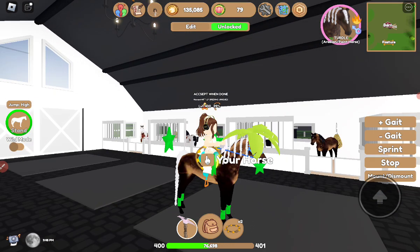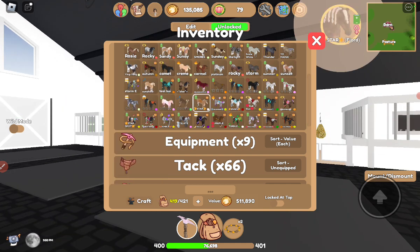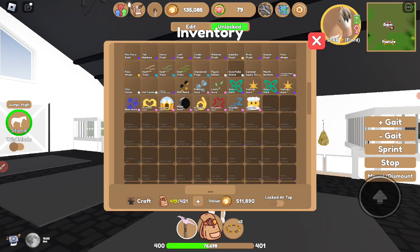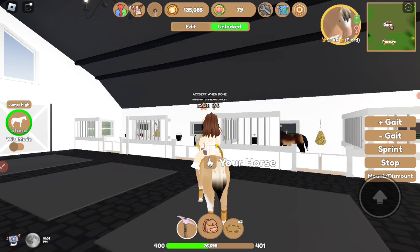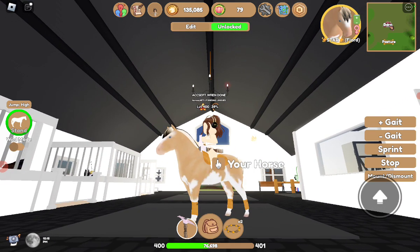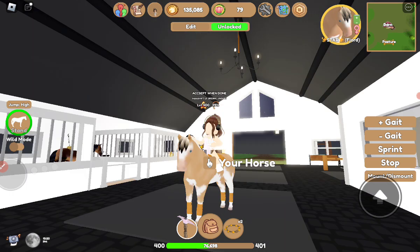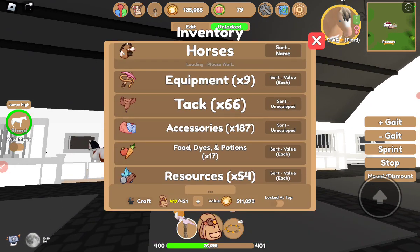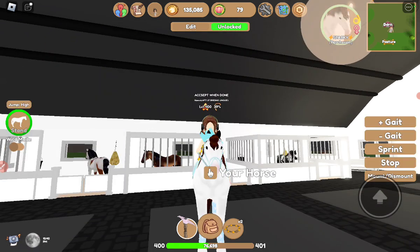Now out of order since I forget — we have Star. I just saw the leather leg wrap polo wraps, yes! She is a pearl sabino Fjord. Her theme is leather, brown leather, but I don't have that much stuff for these parts — I kind of ran out of stuff.